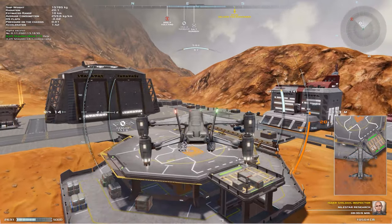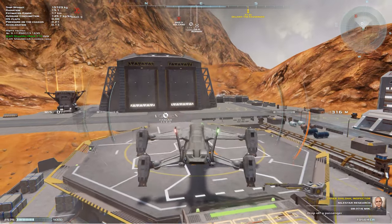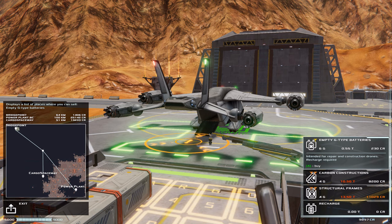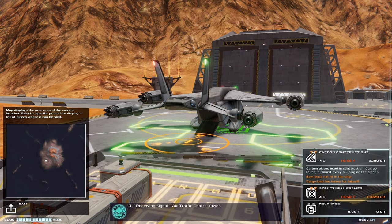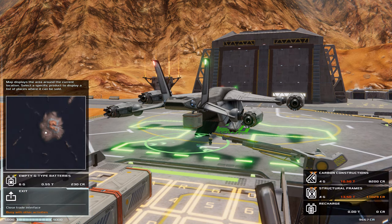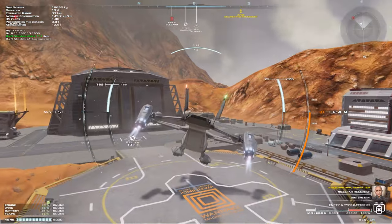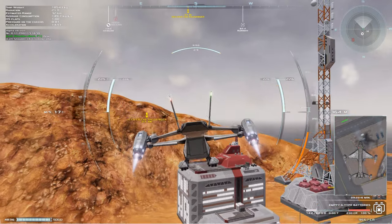What's going on with the game? That's not the runway — that's a landing pad. This ship is a little bigger than the Scarab. Do they have anything here? Structural frames and empty G-type batteries — fine, I'll buy those. Structural frames — thirteen and a half tons. Let's go. I need to go to Nile Star Research. Oh, I went too quick. Oh! I'm not in a Scarab anymore — gotta remember that. Not in a Scarab anymore.